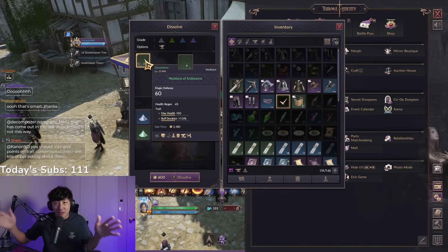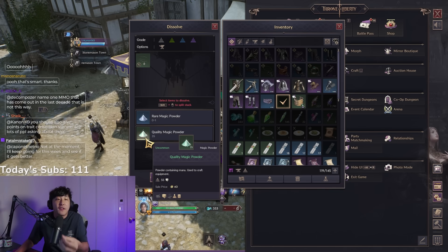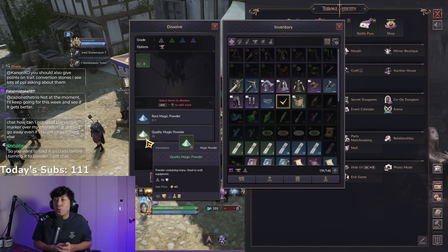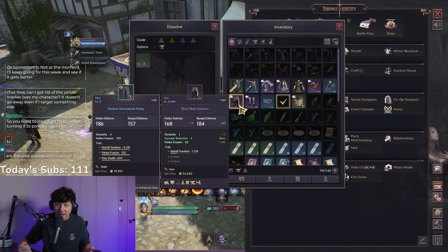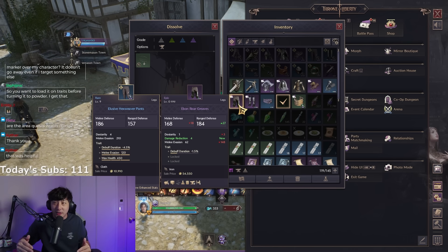That's why I hoard green gear — even garbage greens I can smash together and get maximum value from the magic powder. This is a very basic beginner guide on what you should do with gear you don't need. I hope that made sense; if not, rewind and watch it again.